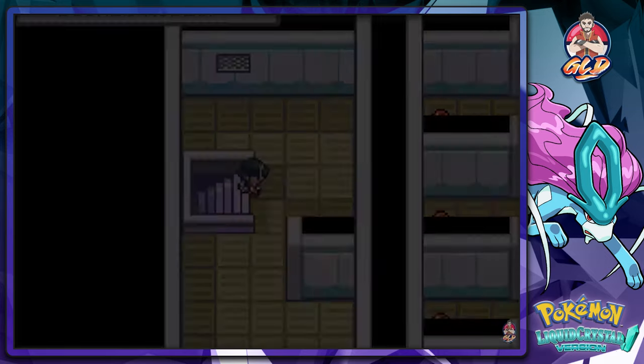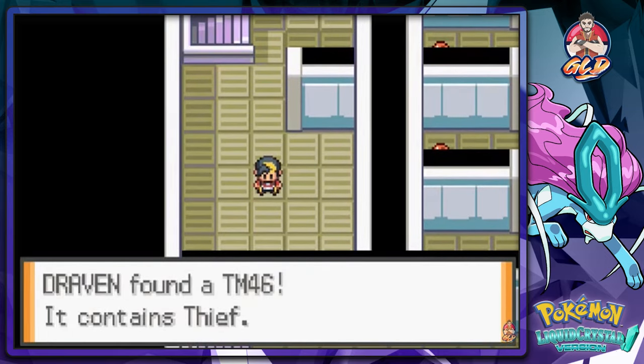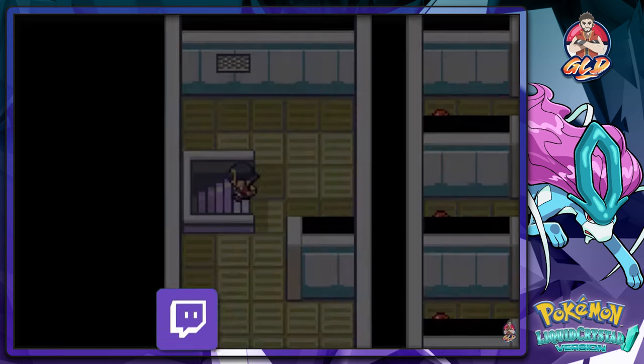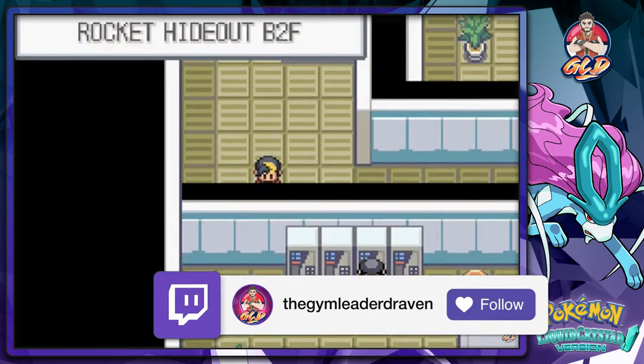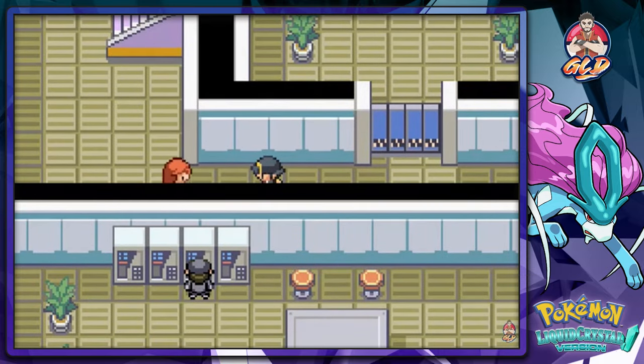Let's go upstairs from here first and grab this item. We found ourselves TM-46, which is Thief. Let's go straight downstairs now. Well, hello hello — how you doing there, buddy?